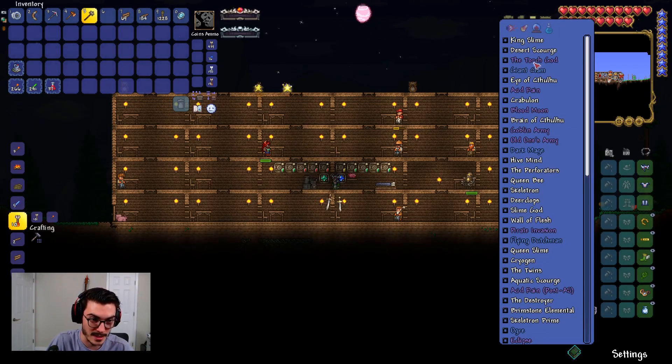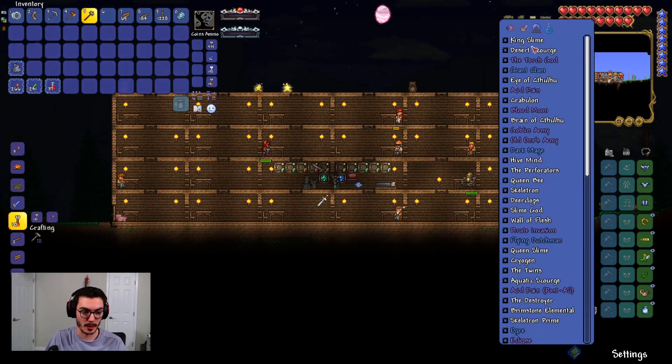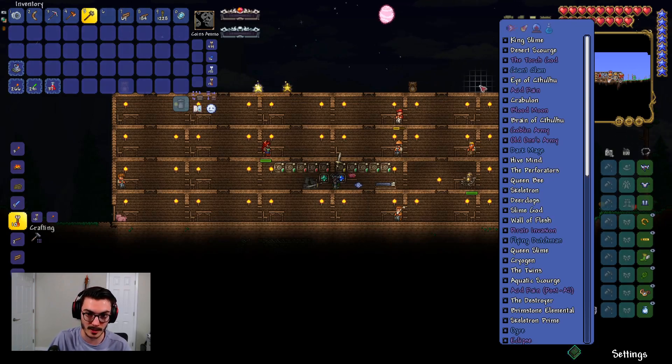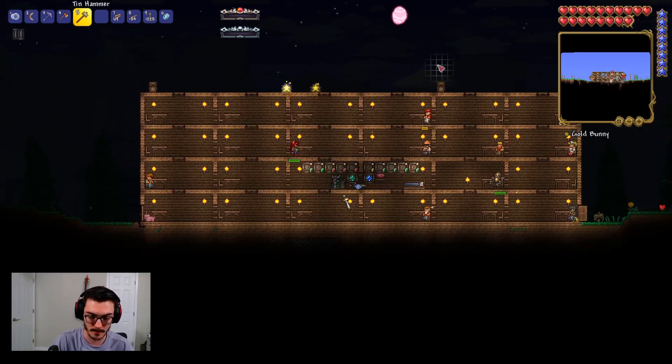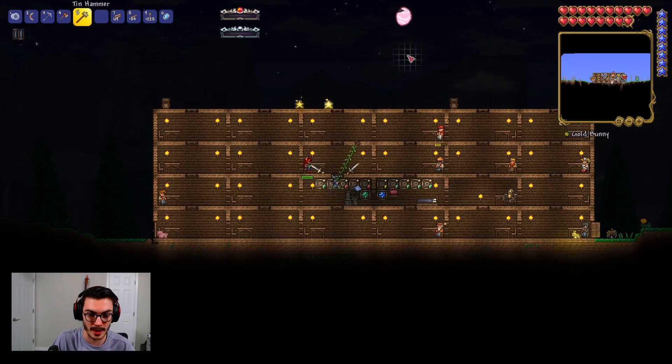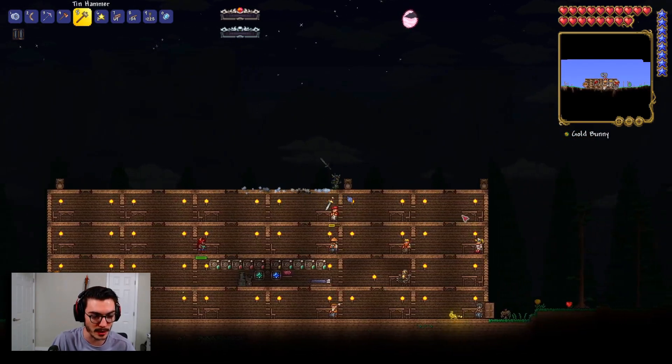The fact that we're almost able to beat the Eye of Cthulhu makes me think we could take on the Desert Scourge pretty easily. Obviously King Slime we could destroy right now. What I'd really like to do is find a counterweight from a merchant in the cavern — that'd be really nice to use with my yo-yo, because my yo-yo is cranking damage right now. Otherwise I'm going back to the jungle to farm for a Jungle Rose.